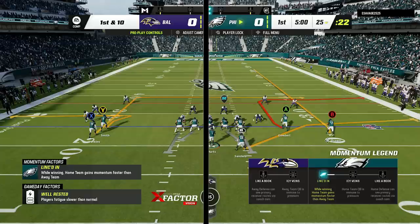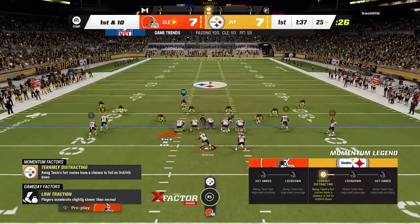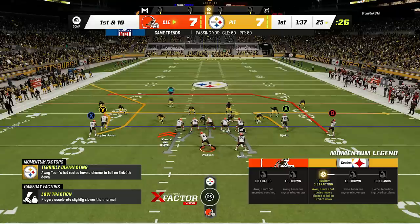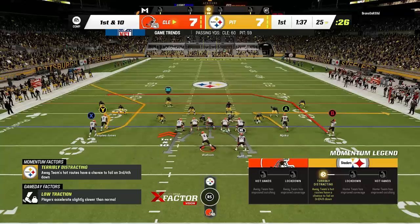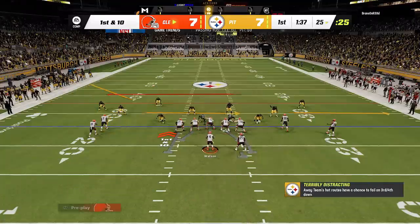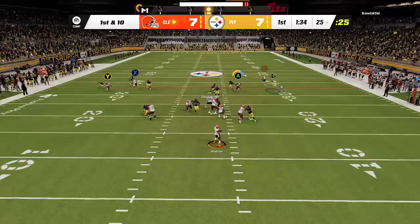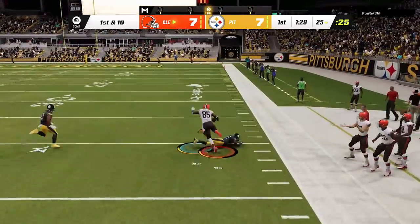If your opponent is running a lot of man coverages, the Sale and Pivot is probably the best play, as every single route beats man coverage. The only route I don't deal with too much is the in route — even though it beats man, it takes the longest. This is my number one play against man zero blitzes or Cover 1. The first route I look at every time is the tight end, which gets open for large catch-and-runs because the in route pulls defenders inside, giving you nothing but running space outside once you catch the ball.